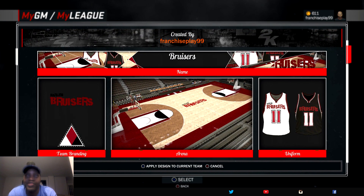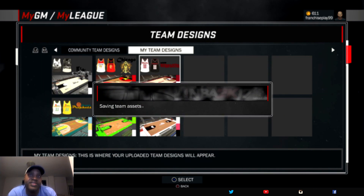We are going with the Harlem Bruisers. I'm digging the design here — it kind of puts me in the mind of like Temple, UMass a little bit. It definitely has an East Coast flavor to it, which is what I was going for. The Harlem Bruisers' franchise guy is going to be Levi Calloway. Let's see what goes on with Levi Calloway. I want you guys to leave in the comments section which one you like the best — please don't forget to spike the like button.